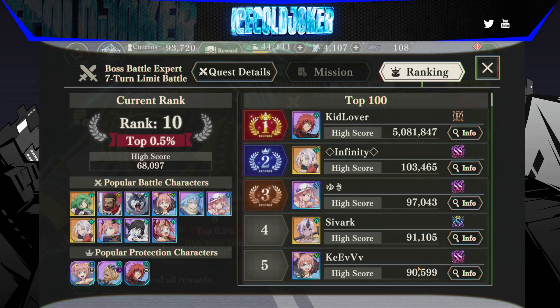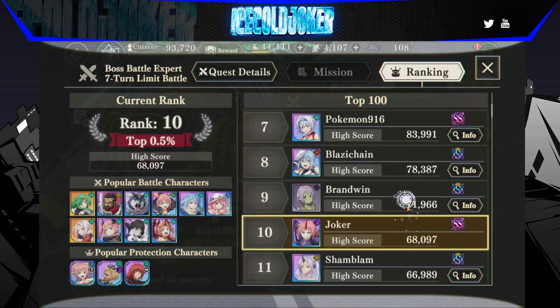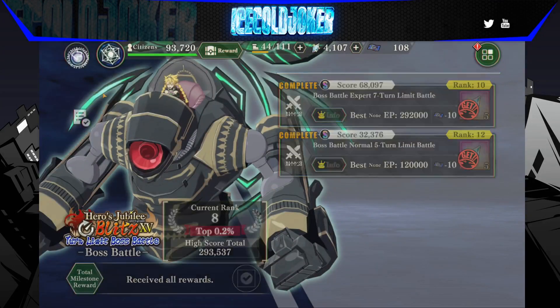But for a plebeian like me who doesn't have any of the new units, I have to make do — I'm going to stack with the water team or the space team until I can just cap out. So that's what I did for my boss battles, but we'll get to that in the next video.